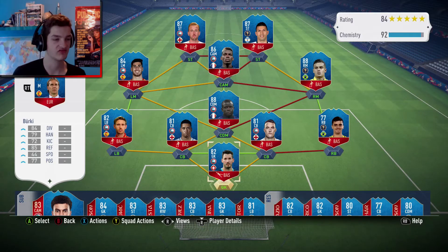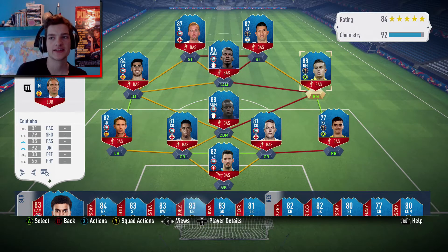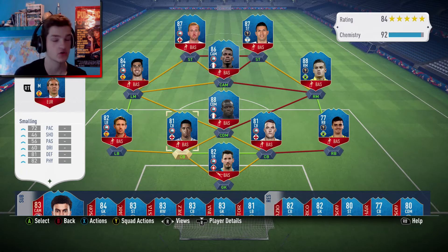Hey guys, it's Muggy McGee. We've played our first game, we've won our first game and we've also had these beauties. Look at the team — 92 chemistry with 84 rating, just an incredible squad.